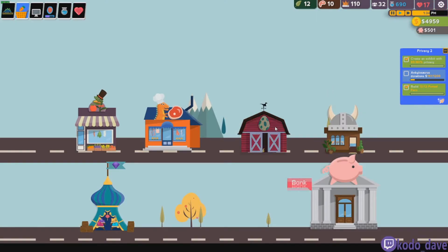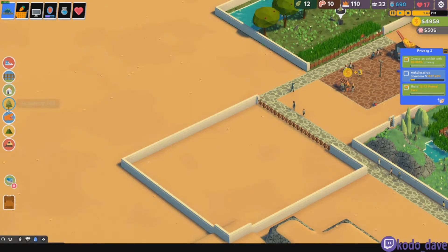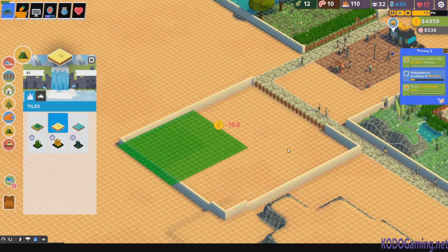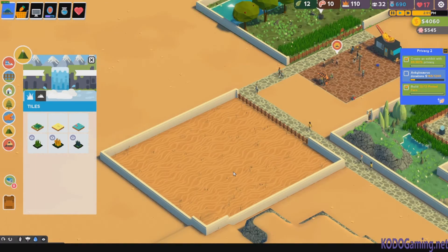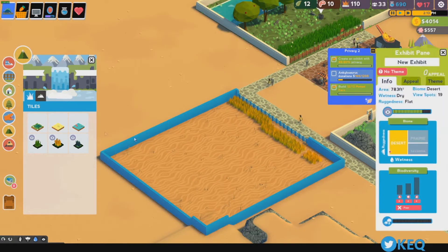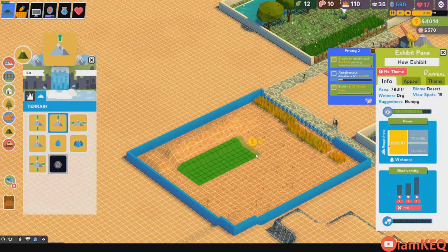The Gastonia one needs sand prairie, so we might as well work on that one. Donations are slow, but that's fine — we're just kind of working through this. Once we get these pens built, we'll speed up time.